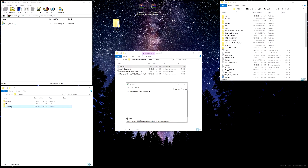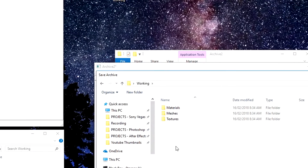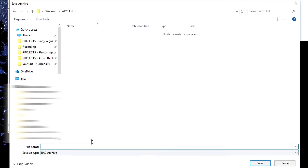Format is set to DDS, click OK, and now it's a simple matter of just grabbing our textures, dragging them over and dropping them in. Then go File, Save As like before, navigate to our working folder on the desktop, create a new folder called 'archives', and save our BA2 archive file in there. Now you're going to want to choose a name for your mod. Once you have a name, you also want to add a space, hyphen, space, and then type 'textures', then click Save.